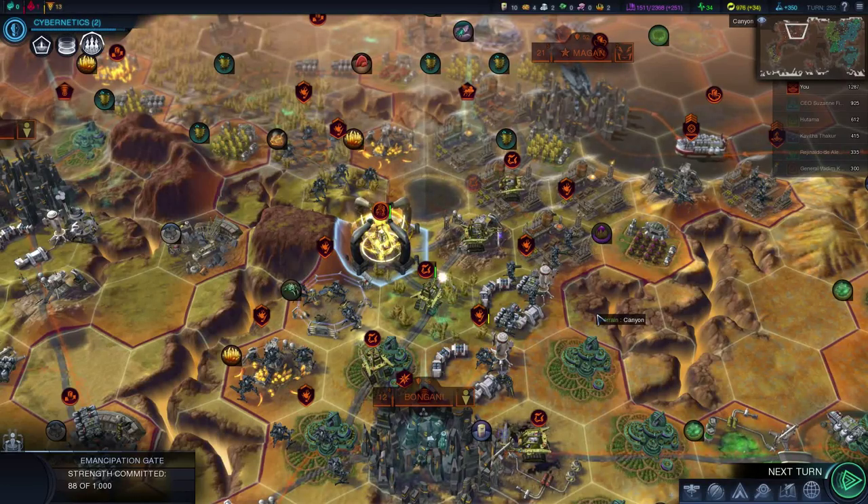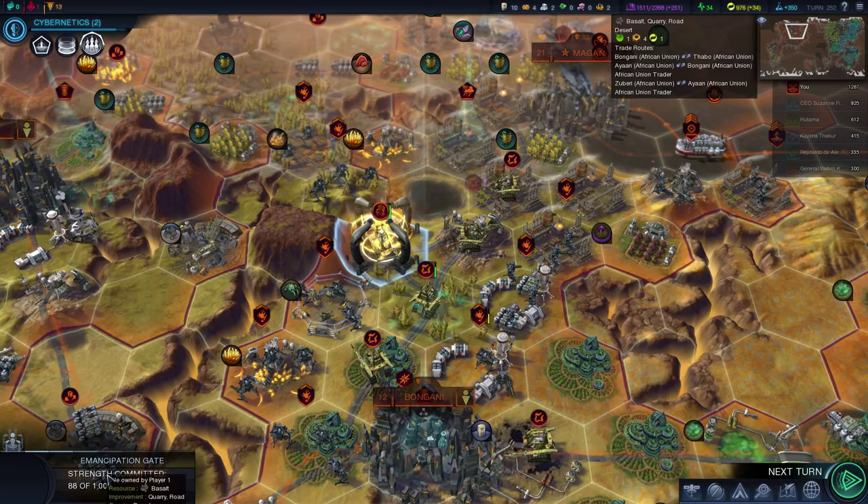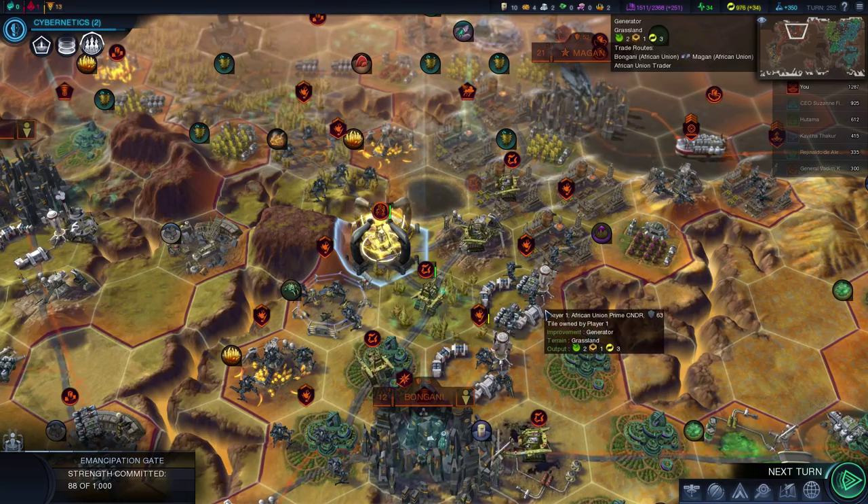Hi everyone, welcome to the 26th video of my Civilization Beyond Earth Let's Play, playing as the People's African Union. The Emancipation Gate is up and running and we've already started to send units through. I sent an Angel through last turn. I believe we are now 11 turns away from victory.